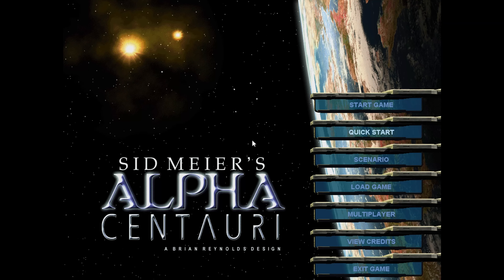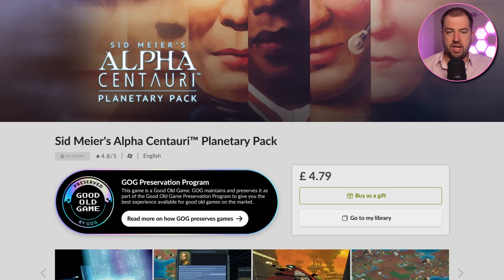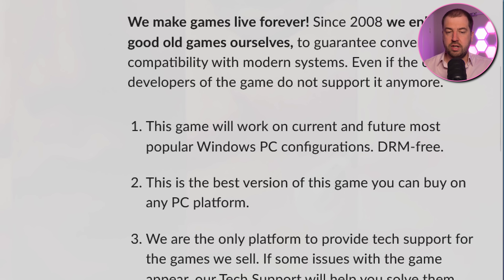Let's take this back a bit first. Sid Meier's Alpha Centauri is an incredibly popular strategy game from the late 90s and it's still available to buy on both GOG and Steam. The GOG version is interesting as it's part of their preservation program where they guarantee it will work on current and future most popular Windows PC configurations DRM-free. But it seems all is not well in the world of game preservation.